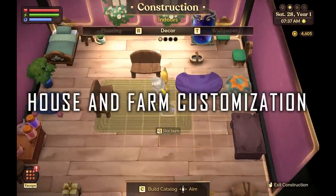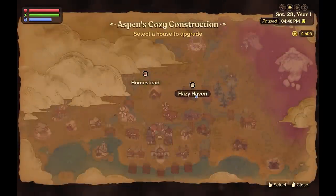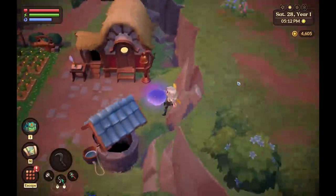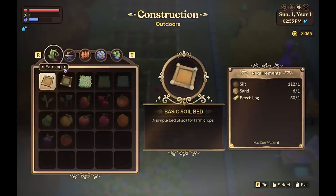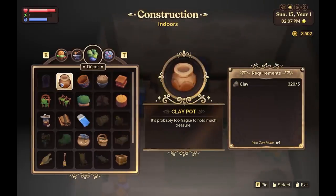With house and farm customization, you start out with a small house as you always do, and you can upgrade it gradually at the carpenter when you have the required materials. You can eventually own several plots of land and several houses, so you'll have plenty of space for your tree farm, maker stations, crops, and animals. I spend a lot of time designing my farm layout, redecorating, and deciding where to place trees and makers. You can make pathways, decorate with flowers, furniture, fences, and trees — it is so fun.